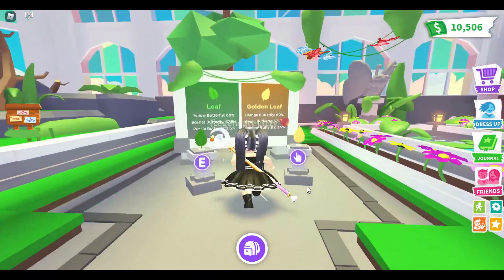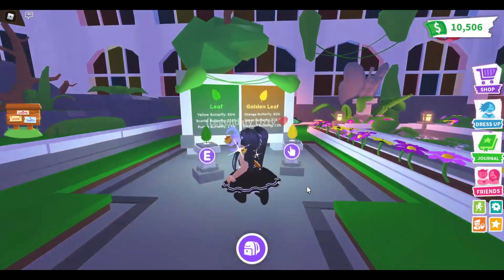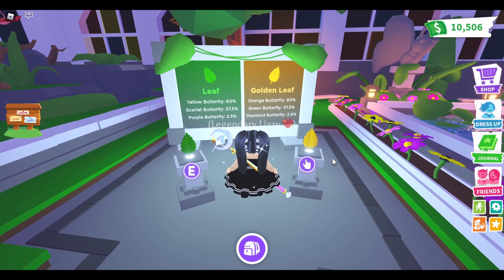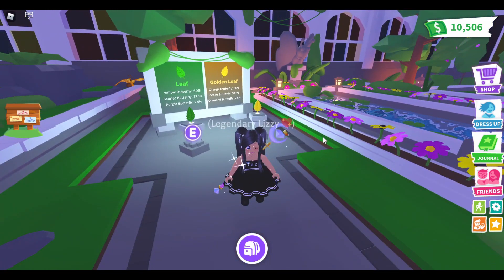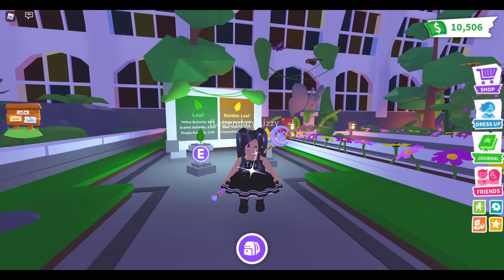Let's have a quick look at the odds. The Golden Leaf will get you the Orange Butterfly, the Green Butterfly, and the Diamond Butterfly. The Box Leaf — the green leaf — will get you a Yellow Butterfly, a Scarlet Butterfly, and a Purple Butterfly. From what I can tell, the Green and the Diamond Butterflies are legendary. I'm all about those legendary pets, so that is what we're going for.